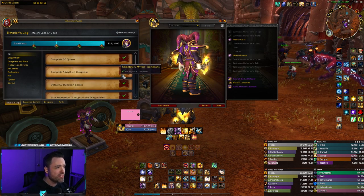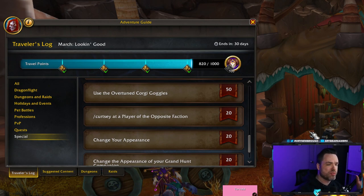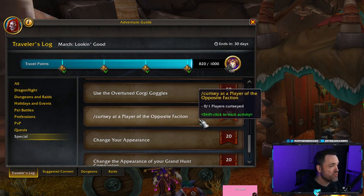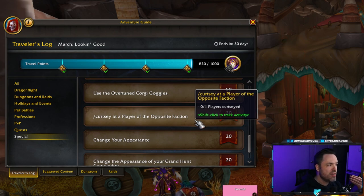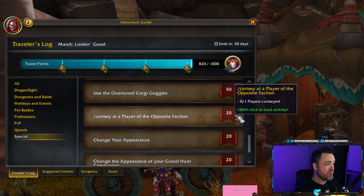Let's talk about some really easy ways to get the Traveler's Log done quickly. There are some great low-effort options: one is slash curtsy at a player of the opposing faction — if you're Alliance it has to be Horde, and vice versa. You can also do this in cross-faction grouping during split matchmaking for a free 20 points. Changing your appearance is also super easy — just go to the barbershop in any major city including Valdrakken and you'll get another free 20 points.